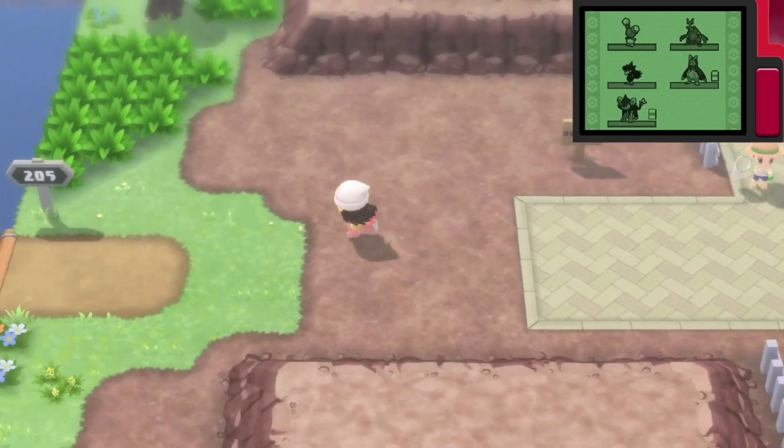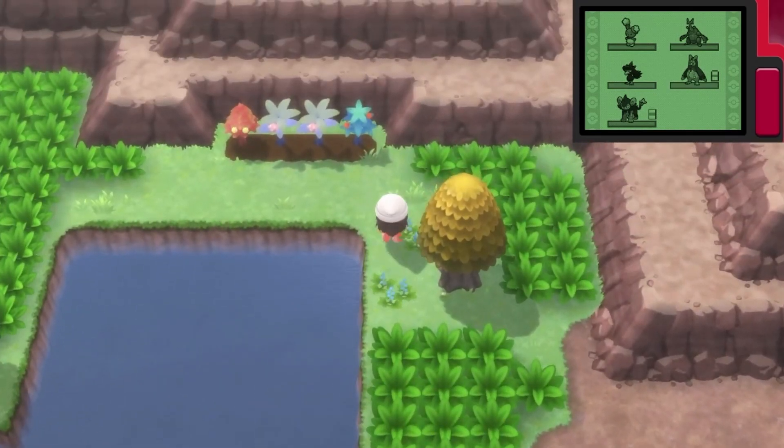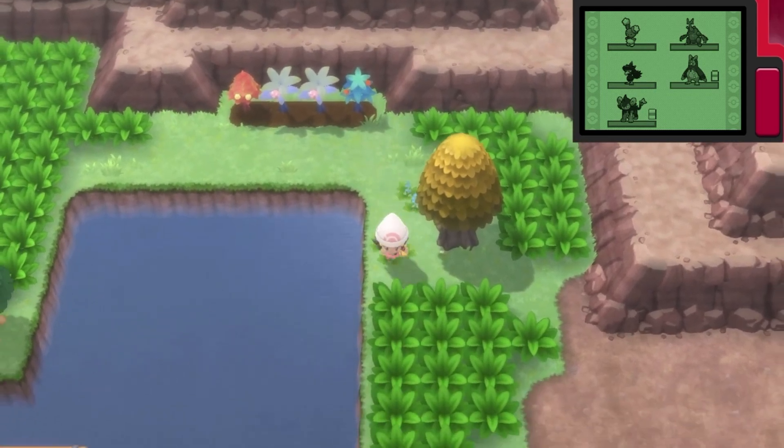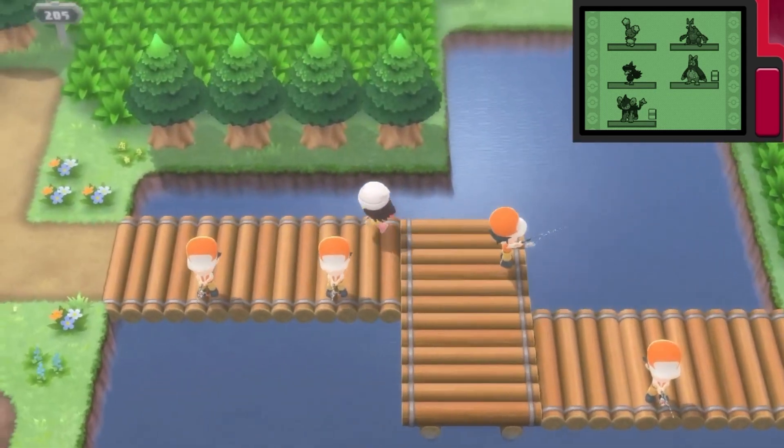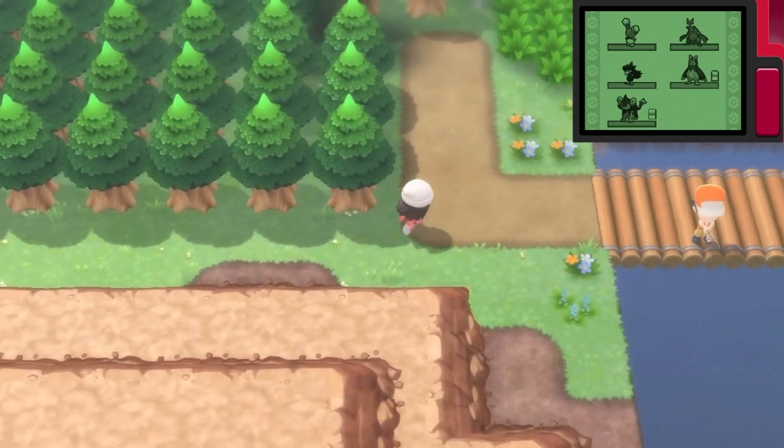But before that, we're actually gonna do something real quick. Are my berries done? They are done. I'm gonna collect them off screen. Something I actually want to show off real quick is, because of us having the ability to Cut, we can go through a few more areas.